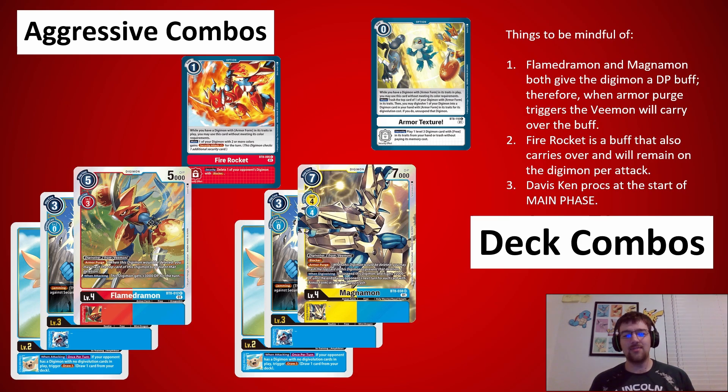One thing to be mindful of is if you get a way to re-stand him — through Armor Texture, through Magnemon, or through a Davis Kent proc after you Armor Purge — that Fire Rocket buff will carry over. Similarly with the Magnemon DP buff: for every armor in your trash, you get 2,000 DP until the end of your opponent's next turn. So if you do go down to the Vmon, the Vmon will carry the buff. If you attack with Flamedermon, he gets 3K for the turn when attacking, and the Vmon will carry that over if he has to Purge down. Flamedermon and Magnemon buffs carry over DP after Armor Purge triggers.